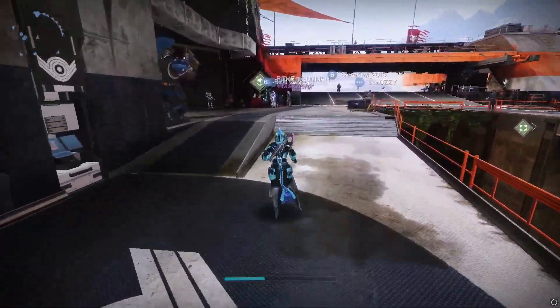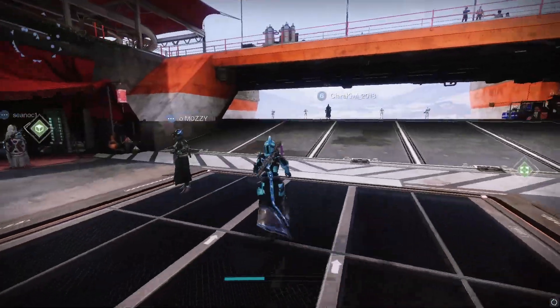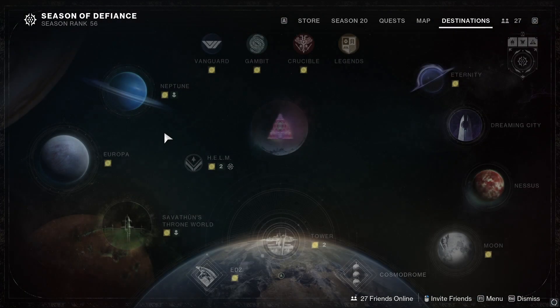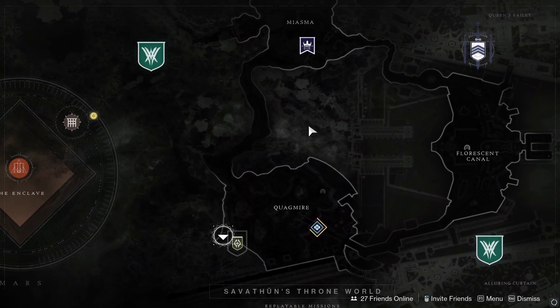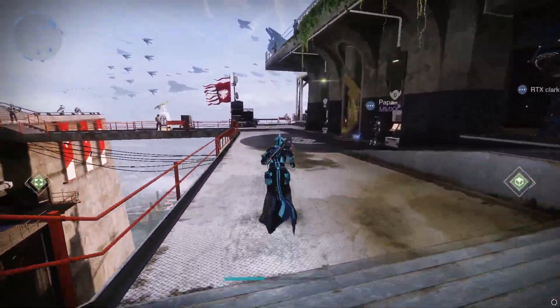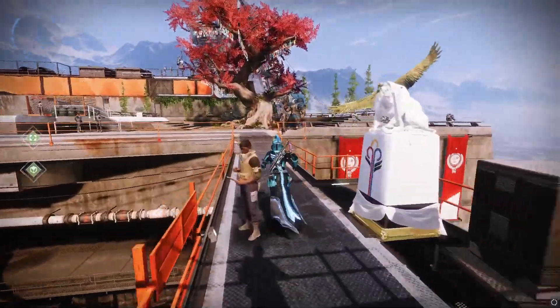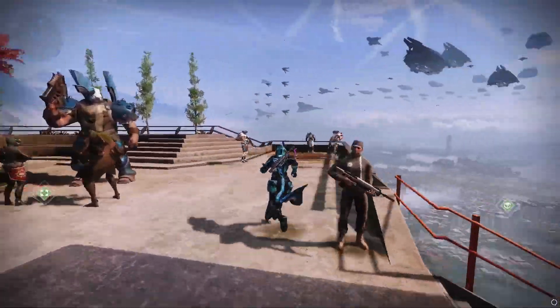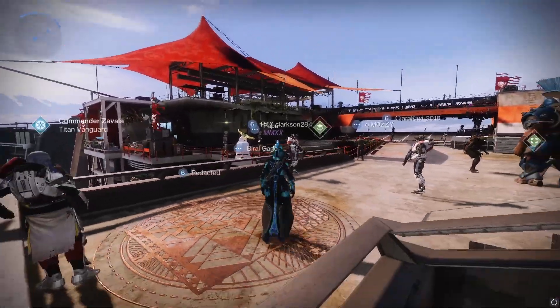If you guys are looking for another really easy way to farm high stat gear, in my opinion it's definitely the dungeons. The weekly dungeon, such as Spire of the Watcher or whichever random one is available that week — if you farm them, you will be getting high stat gear. I thought I'd share this with you guys today — try it out and let me know if this video helps you get those builds.